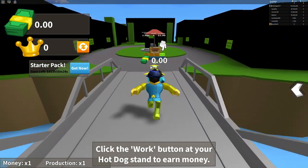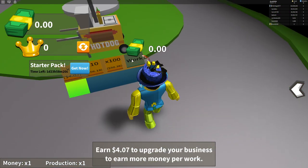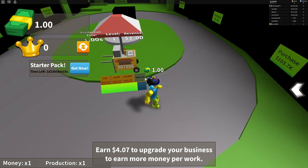Alright, so first what we want to do is we're going to walk over here — it says work, alright let's do it, see what happens. So this is like... oh this is like that one game, Adventure Capitalist, and that game is actually really fun.